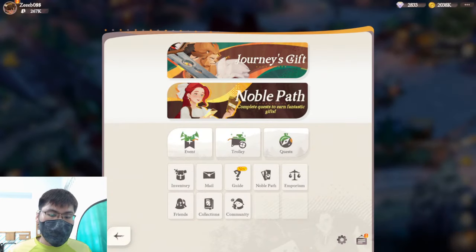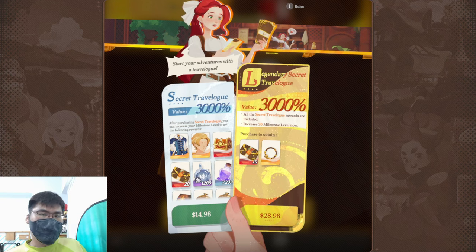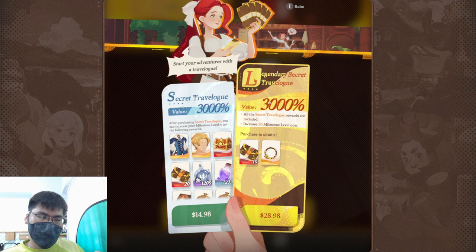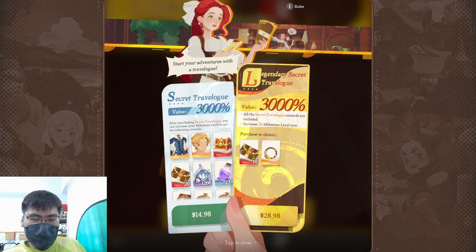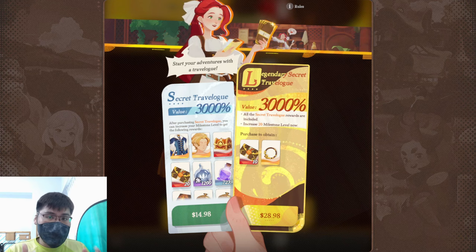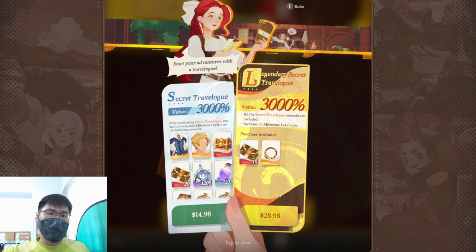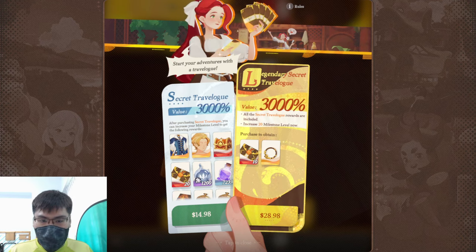We're back on my official server account, which has no purchases made, so I have all the packs available. I'll classify a light spender as somebody with a $50 to $100 SGD budget per month, or a total budget of $100 SGD. I'll talk about how you should spend on the Secret Travel Log, then cover the mid-spender part later. If you're free-to-play and still watching, that's fine — this video is just to let people who plan to spend know what they're getting into. All values mentioned are in SGD, so do the necessary conversion to your own currency.